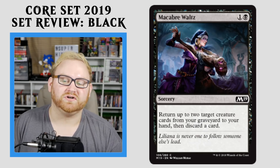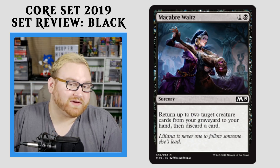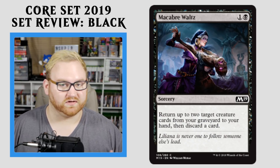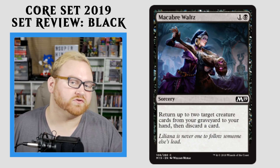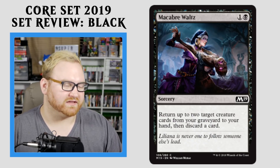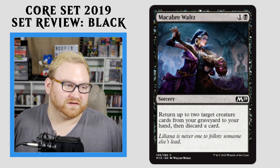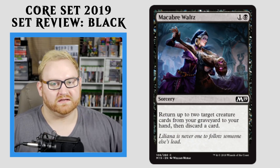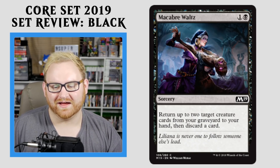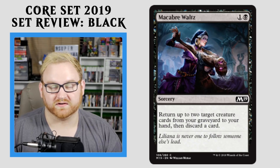Moving on here, we have Macabre Waltz — a 2-mana Sorcery. Return up to two target creature cards from your graveyard to your hand, then discard a card. As we've seen with a lot of these creature recursion sorceries, it's okay, not terrible. It can be a little slow against a more aggressive opponent. If your opponent is just smashing face all day long, this card is kind of bad. If you're playing against a more control-heavy opponent, this card is just terrible. It also won't see any kind of standard play. This card is okay if you need a 15th or 16th slot in your draft pool — fine for that. But if you're up against an opponent with a lot of removal, you might want to put this in to trade and bring back creatures from the graveyard.